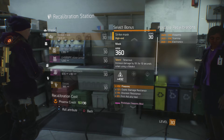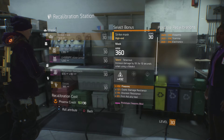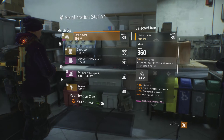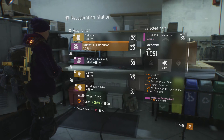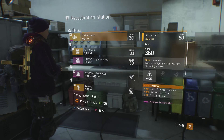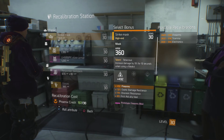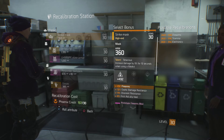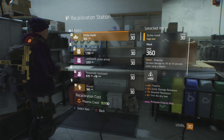Another thing to keep in mind: for high-ends, on the bottom left you'll see the recalibration cost. For high-ends it's Phoenix credits, but anything less than that is just going to be regular credits. If I go down to the purple one I have here, notice it switched over to credits. Phoenix credits are kind of rare, so keep an eye on that — you probably don't want to go too crazy if it's something you're going to swap out soon.